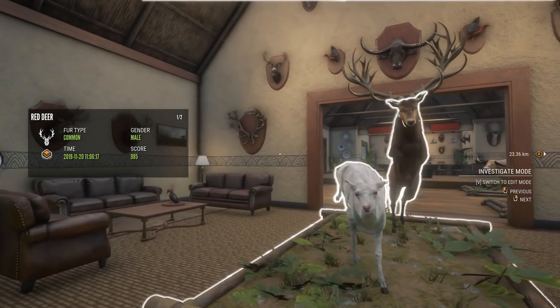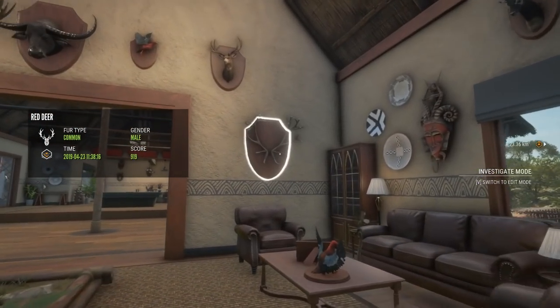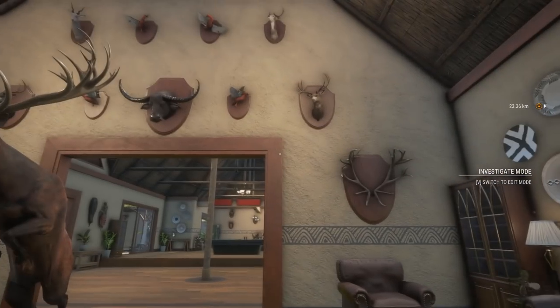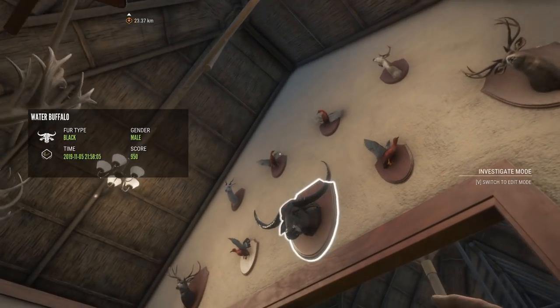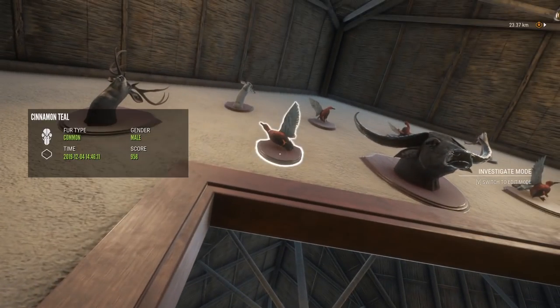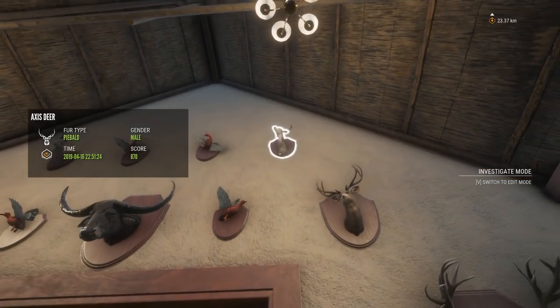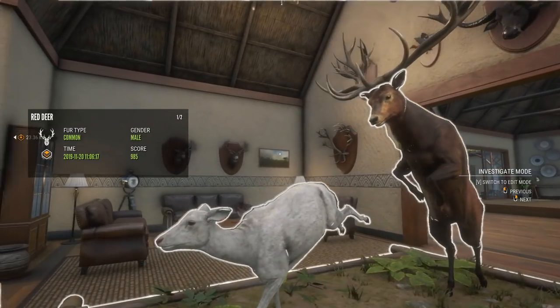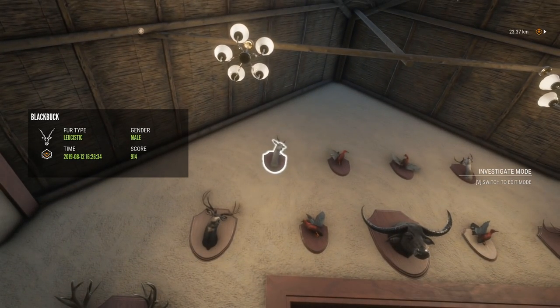We have two Red Deer on the side, 923 and 919 — I think both of those are mythical. We've got a 1000 Diamond Teal, 955, 976 and 958, so all Diamonds there. Diamond Water Buffalo right on 950, and just two Rares up there: an 870 Piebald Axis Deer, and on this side a Leucistic 914 Blackbuck.